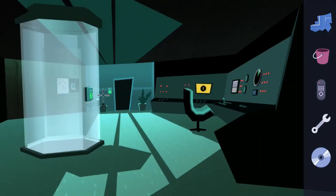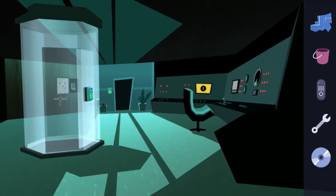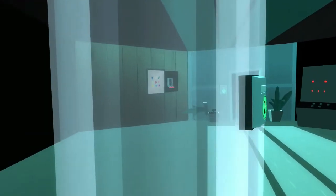Back on floor zero, this large shoot tube thing is now blinking. This requires security level two, which you now have, so hit the button to open up the door and go inside.